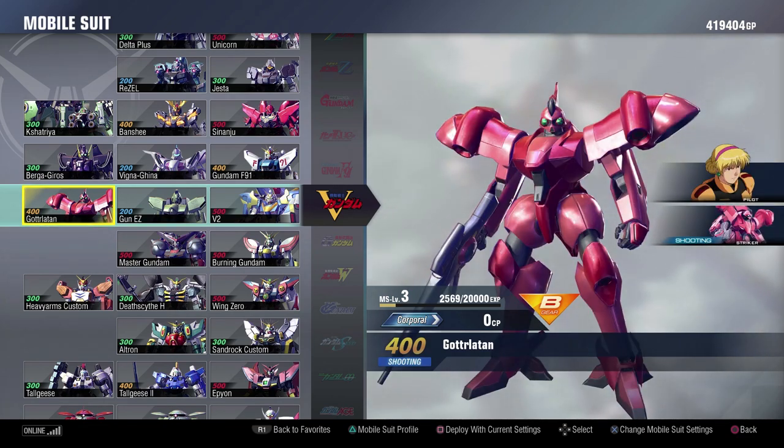I hate Katejina Loos, and I also hate the Gottrlatan — those are two completely disconnected things, I promise. I think the Gottrlatan is fine for the most part. I just really dislike its design and a lot of its melee combos. The Garobi that it has is pretty good, but it just doesn't really shine for me among other suits that have them. I would take 200 to 300s that have Garobis over the Gottrlatan every day.